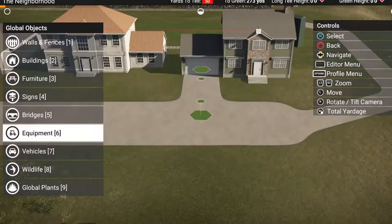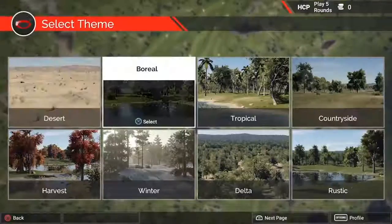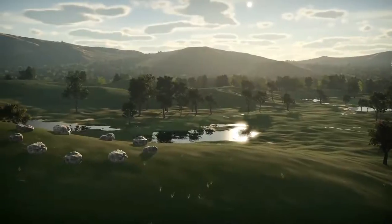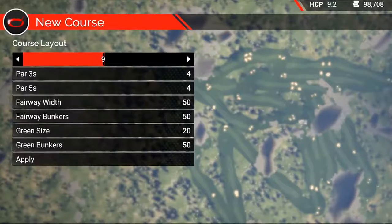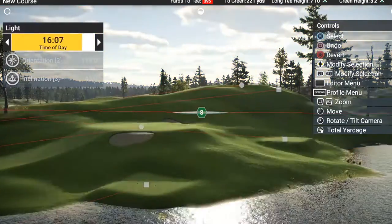Within the course creator, you will have ultimate creative control and a myriad of props to choose from. Let your imagination run wild. Start by selecting a theme ranging from tropical resorts to the Scottish Highlands, dial in the amount of trees, water, and hills on your course, set the course difficulty and the number of holes, and you can even change the time of day for varied lighting.